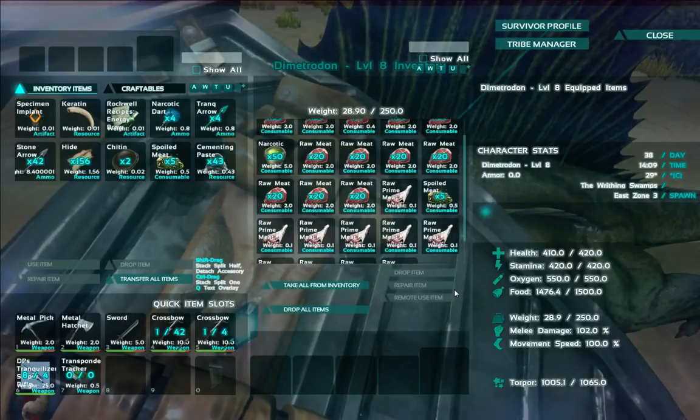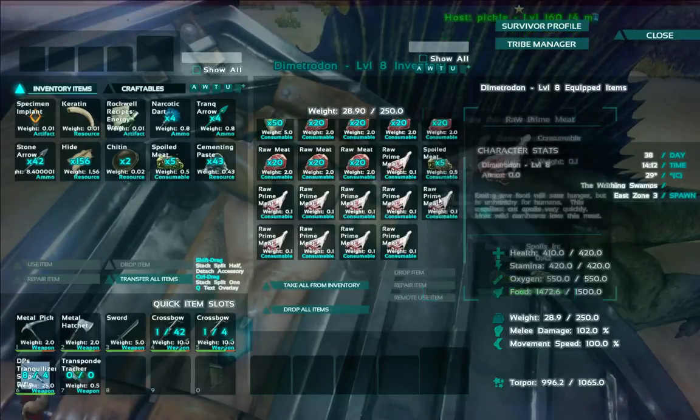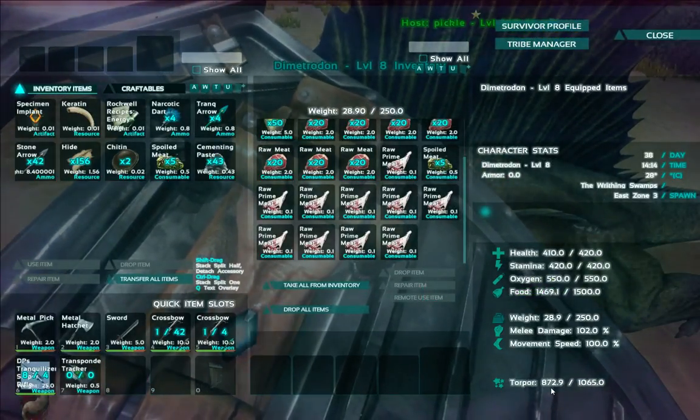Alright guys, well that was a little quick tutorial on how to tame this thing. Look at that torpor going down — jeez, look at it fly down.